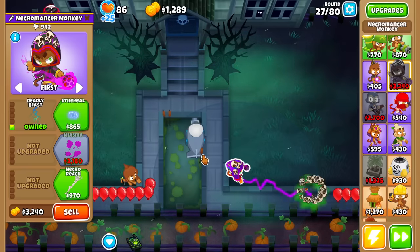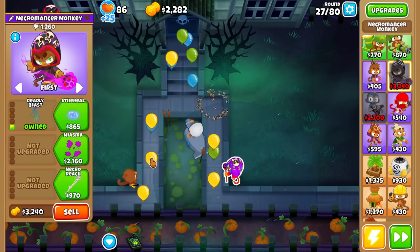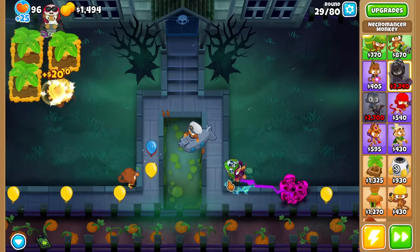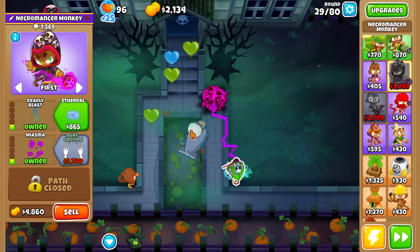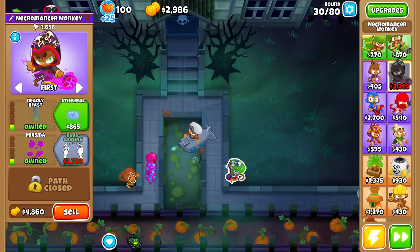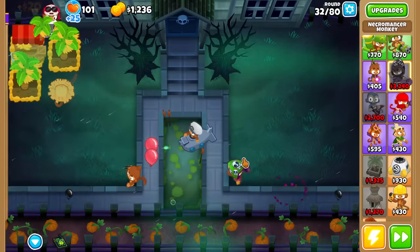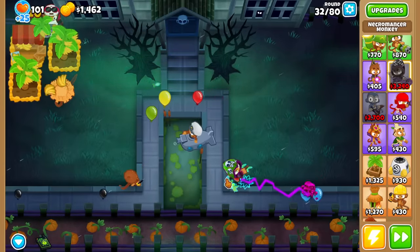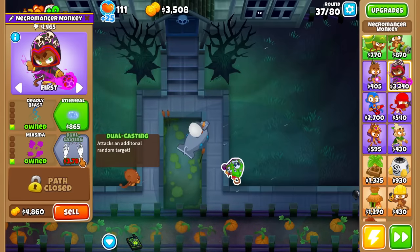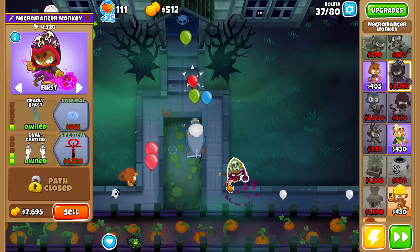We can take a look at Ethereal, Top Path Tier 2. Necromancer now pops all balloon types - that's not a big deal since it's only purples it can't pop. We've got Miasma now and that DOT should come in handy. It's not actually lightning though - it's just the animation. When the Necromancer attacks something far away, you see the lightning chain to that balloon. Dual Casting at 2-2 attacks an additional random target - sounds like basically double damage. Now our spooky white skulls have turned into spooky purple skulls.